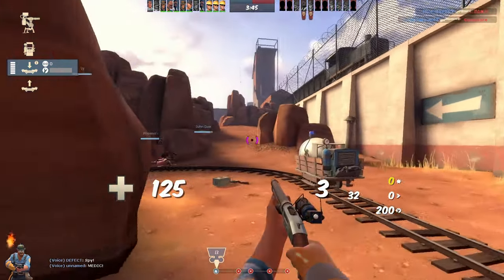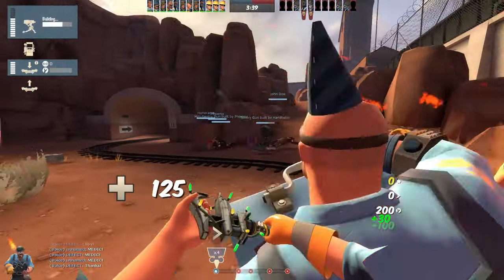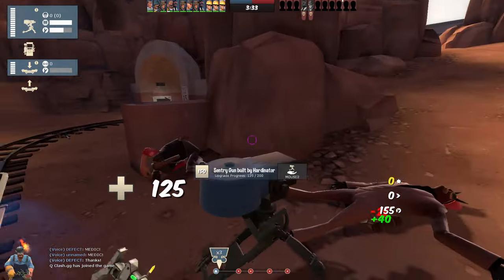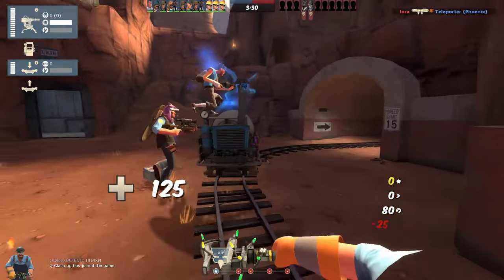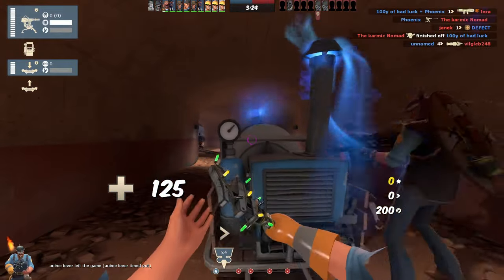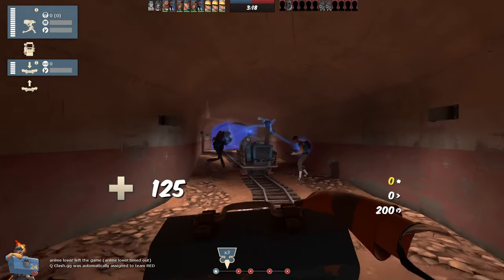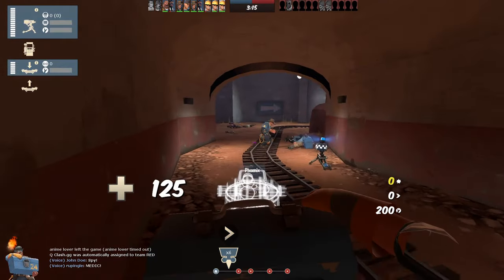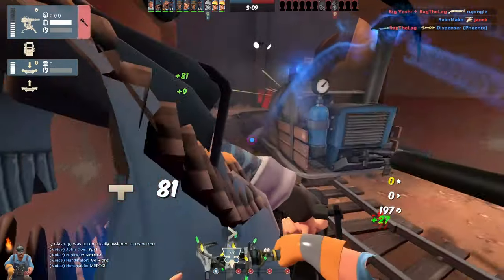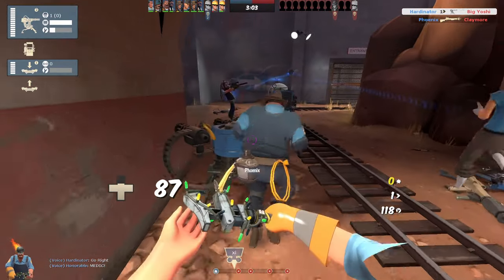I've seen the tier rankings of TF2 classes, and a lot of people agree that the blue Engineer is the weakest class you can possibly have. That's total BS. I won't make a full explanation video about why it's BS, but it is — because it's really important to have teleporters. If there are no engineers, the team takes a long time to get to their destination.